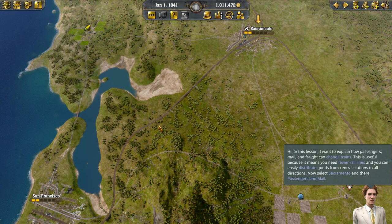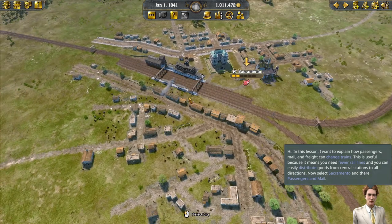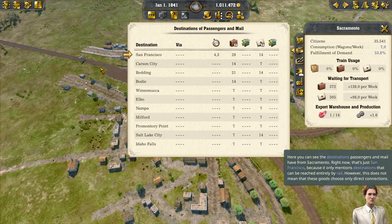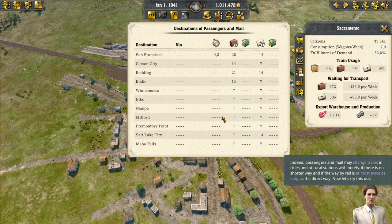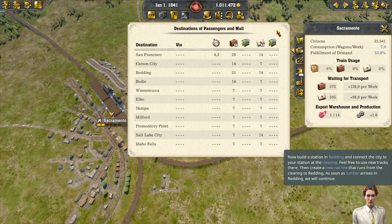In this lesson, I want to explain how passengers, mail and freight can change trains. This is useful because it means you need fewer rail lines and you can easily distribute goods from central stations to all directions. Select Sacramento - passengers and mail. Here you can see the destinations passengers and mail have from Sacramento. Right now that's just San Francisco because it only mentions destinations reachable entirely by rail. Passengers and mail may change trains in cities and at rural stations with hotels if there is no shorter way and the rail route is at most twice as long as the direct way.